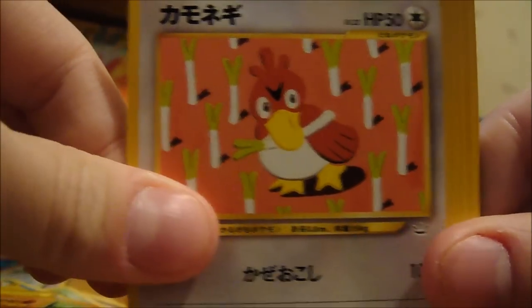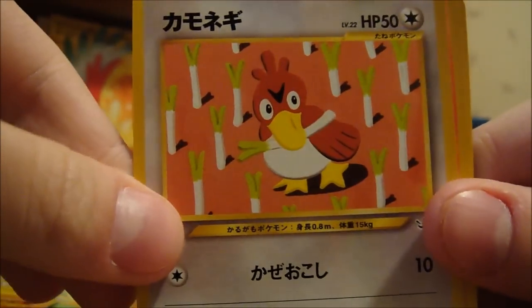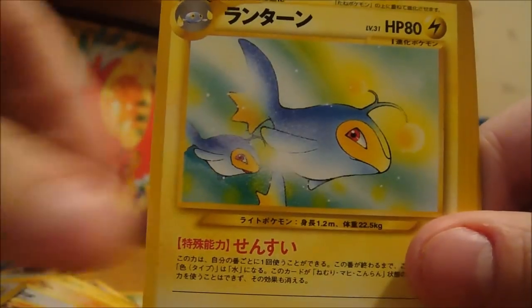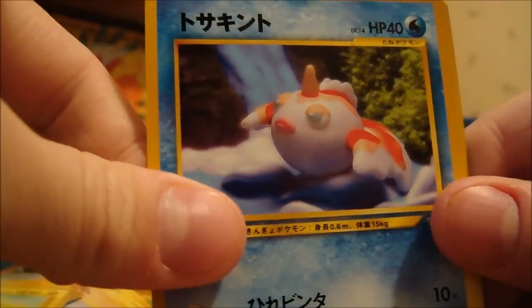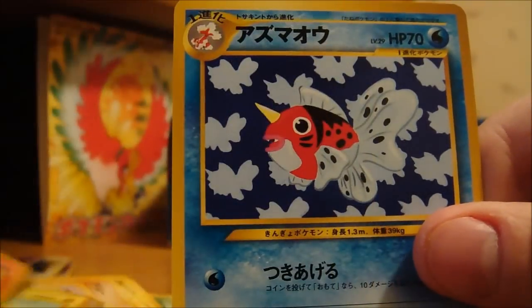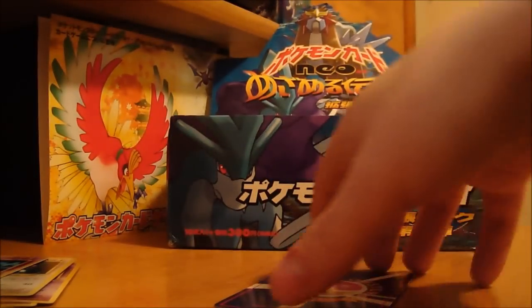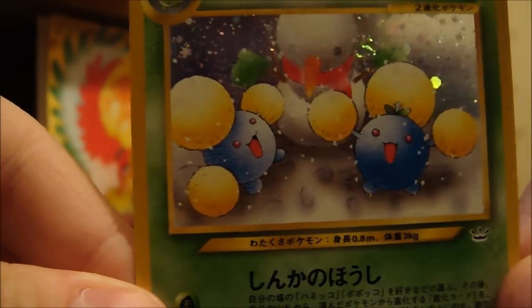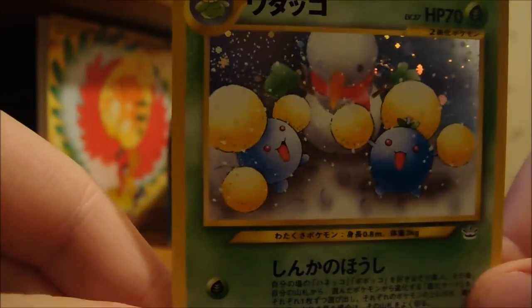Swinub. Farfetch'd. Magcargo. Geodude. Snubbull. Lantern — I don't have that one yet, it's actually a really nice one. Goldeen. Slugma. And Seaking. My holo is a Jumpluff, playing out in the snow. I like that — it's kind of like a holiday type card since it's pretty close to Christmas.